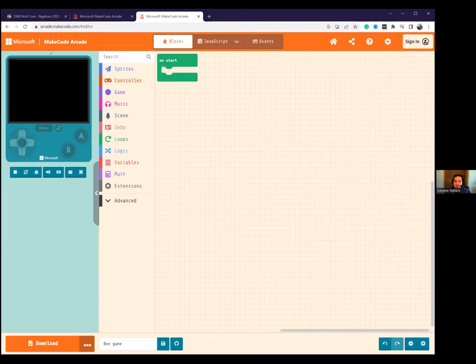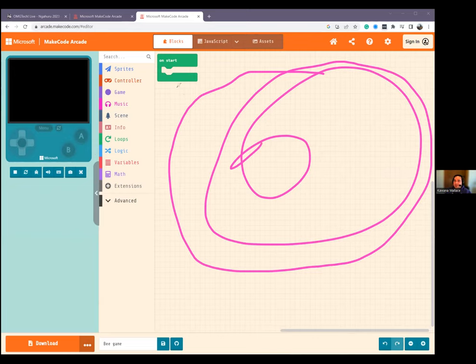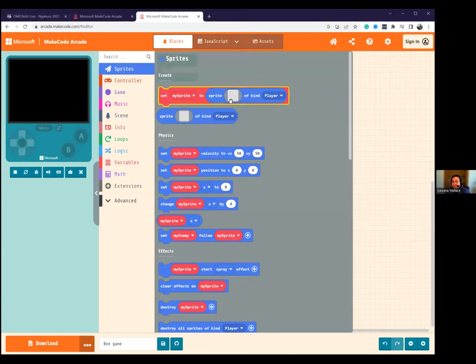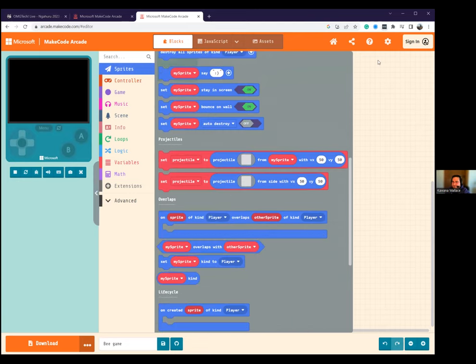This will bring you into MakeCode Arcade's development area. I'll just quickly show you around. On the left side of the screen we've got something that looks exactly like a Nintendo Game Boy — I call this the game controller. You can move it around left and right, and you've got two buttons to play with. Over here in this big open space is our coding area — this is where we're going to drag and drop code to build the logic of our game. Right in the middle is our coding drawer, and you'll notice it's color coordinated. I'll be using the colors to help us find where we need to go.